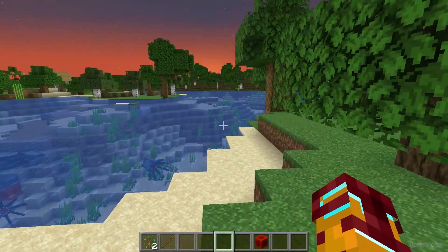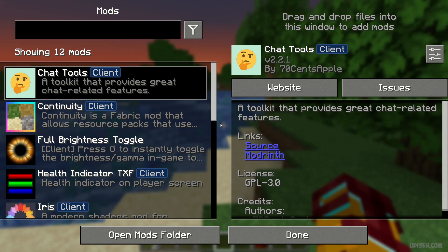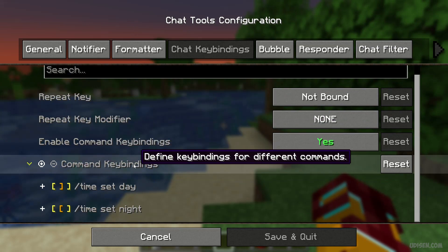How does this work? Easy. Press escape, go into options and go into mods. Always install mod menu. After that, in this list, find chat tools, press configuration, go into chat kbinds. Here, find the command kbind settings.